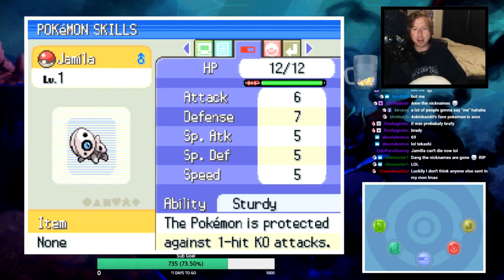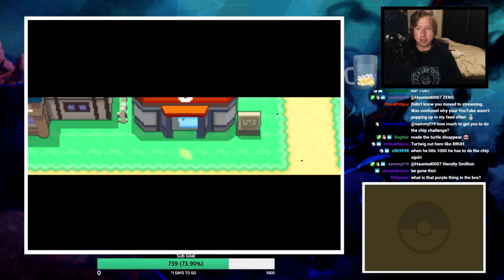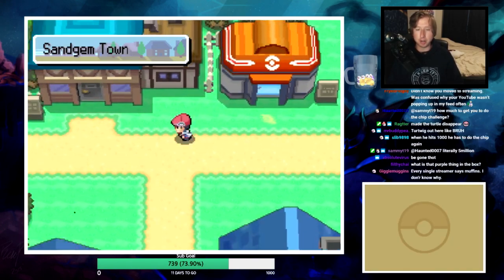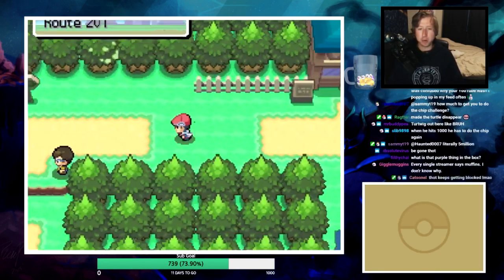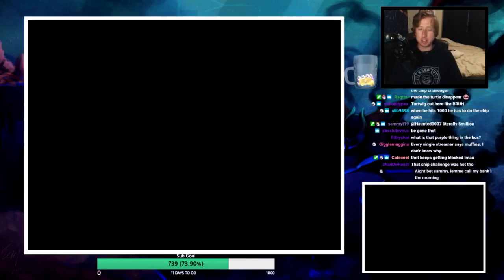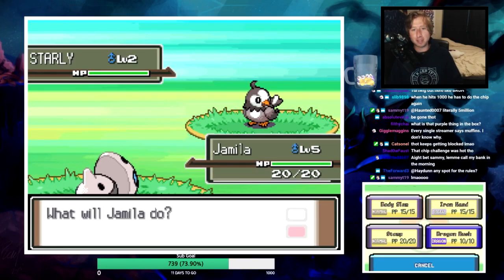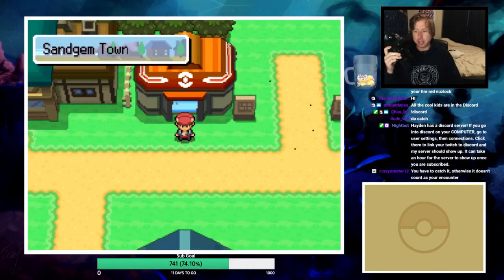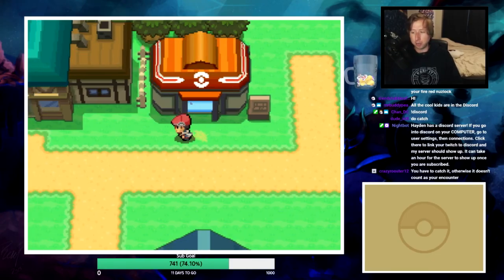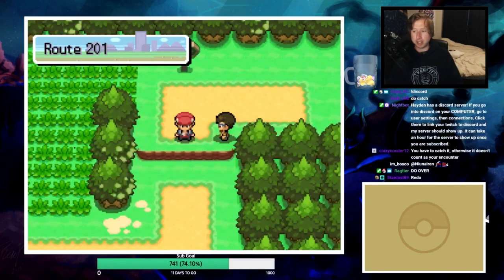Now that we got our starter, we can go over to this route. For the route encounters, we'll encounter something and then rare candy it up. This will be my first encounter technically, so we need to rare candy the next encounter up to level two. You have to catch it otherwise it doesn't count as your encounter. Nobody taught me this rule - does that mean I messed up the Route 201 encounter?